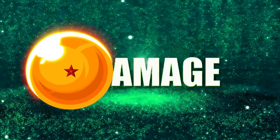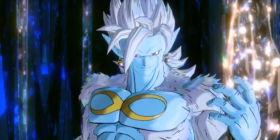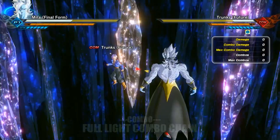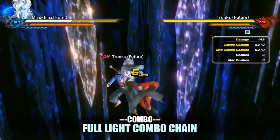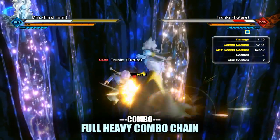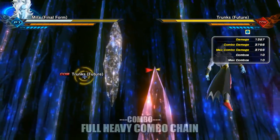Now it's time for the damage test! Remember, your strength is amplified in the Crystal Raid modes. Starting things off with combos: your full light combo chain will do 2,873 damage, and your full heavy combo chain will do a very nice 3,756 damage.